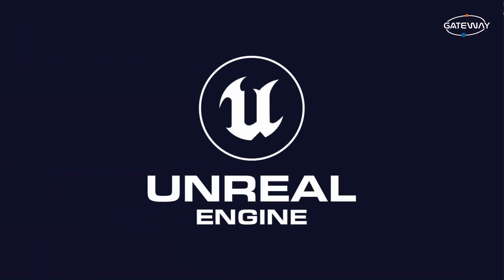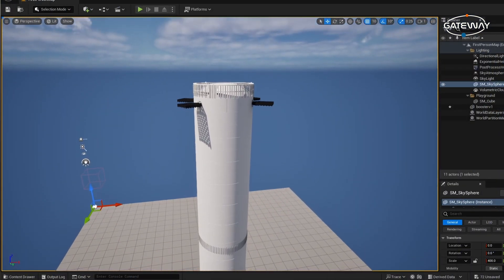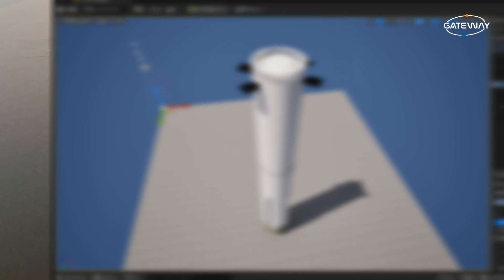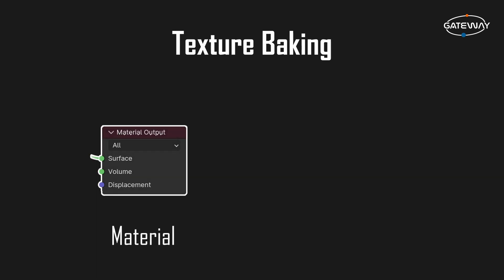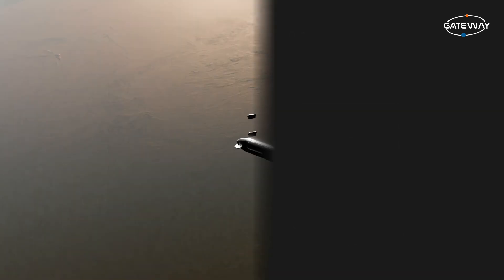After we've made the textures, we need to export them to our game engine. We decided to use Unreal Engine 5 for Gateway. Now, just like any other game engine, if we import our models, the procedural textures won't load correctly — instead, we'll get a white color. This is because Unreal Engine 5 does not recognize the material with all of its nodes since it was created in Blender. So the solution to this problem is to do something called texture baking. This means we are turning the dynamic data of our material into a static image texture, and we will then tell Unreal Engine to use our image texture as a diffuse texture for our model.